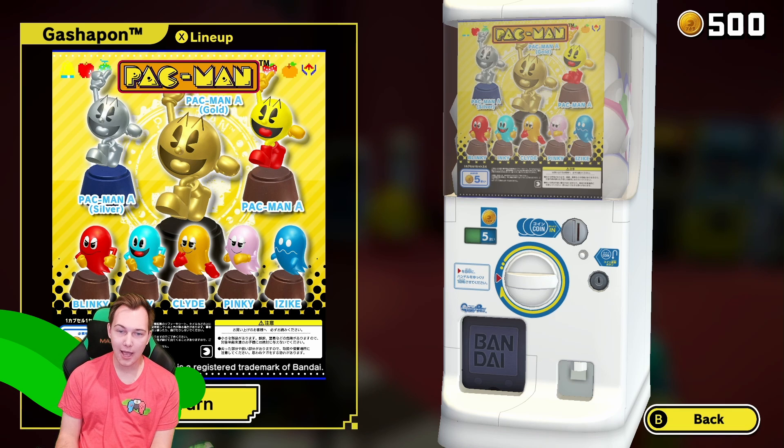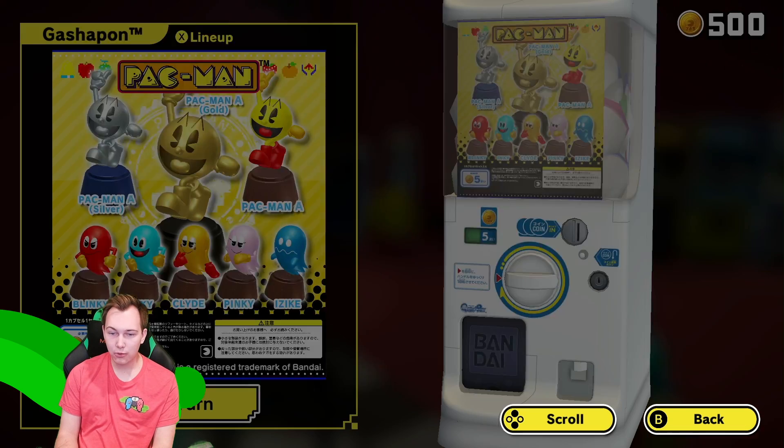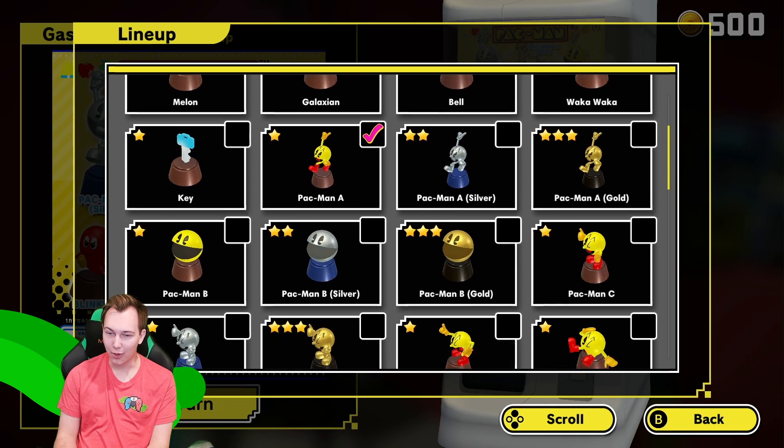So it looks like this Gachapon has some different figures based on Pac-Man — silver and gold — and of course you've got the line of ghost characters: Blinky, Inky, Clyde, and Pinky. It looks like the blue version is known as Zeke. We did the full lineup and got a little bit of everything — some of the fruits too. Waka waka!